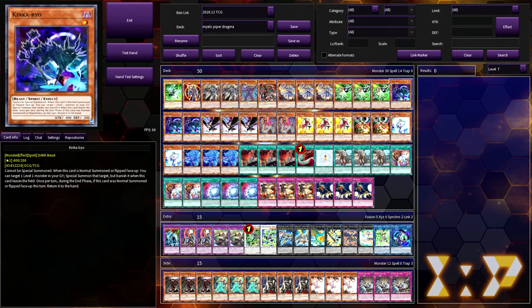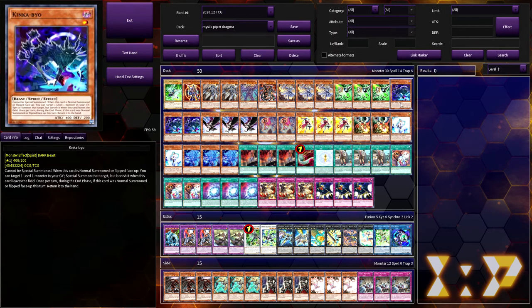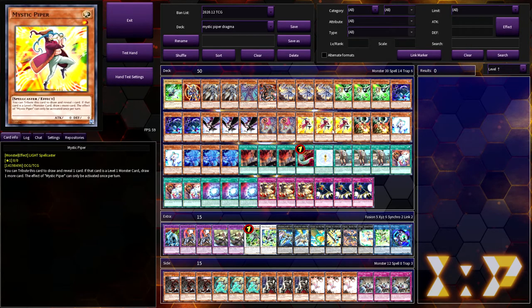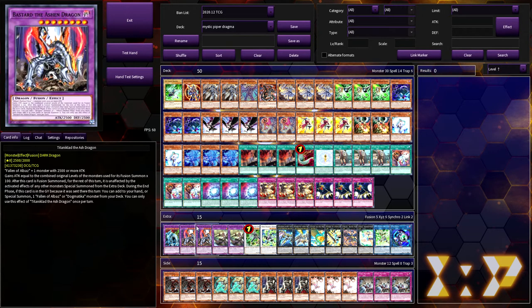Once they take No Material, you've got Mystic Piper and Kinka Bayou. I personally like to go for Magician Souls, Mystic Piper, and Kinka Bayou, because even if they take Magician Souls and use it to dump something and special summon it — okay, you gave them an extender — but you have Mystic Piper or Kinka Bayou depending on the situation, and that's going to help you more.